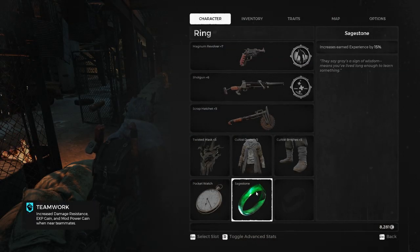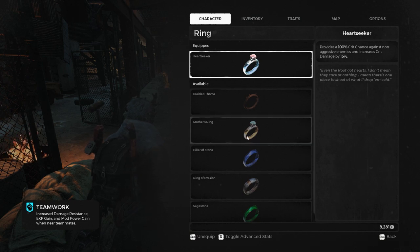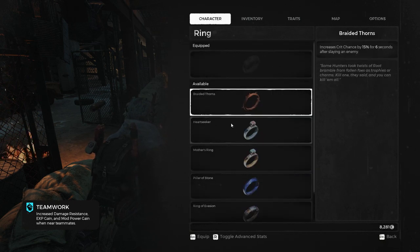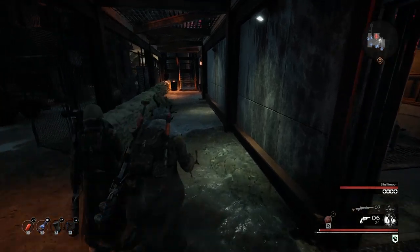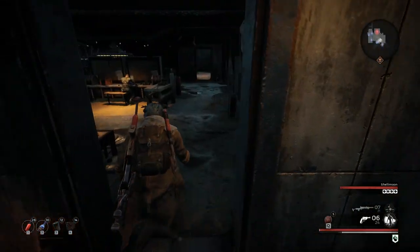Oh, what the? Just unequipped things. Wait, no. Sorry. Anything we should try to upgrade? Yeah, you should go buy the cool things from Pegleg. Right, right.